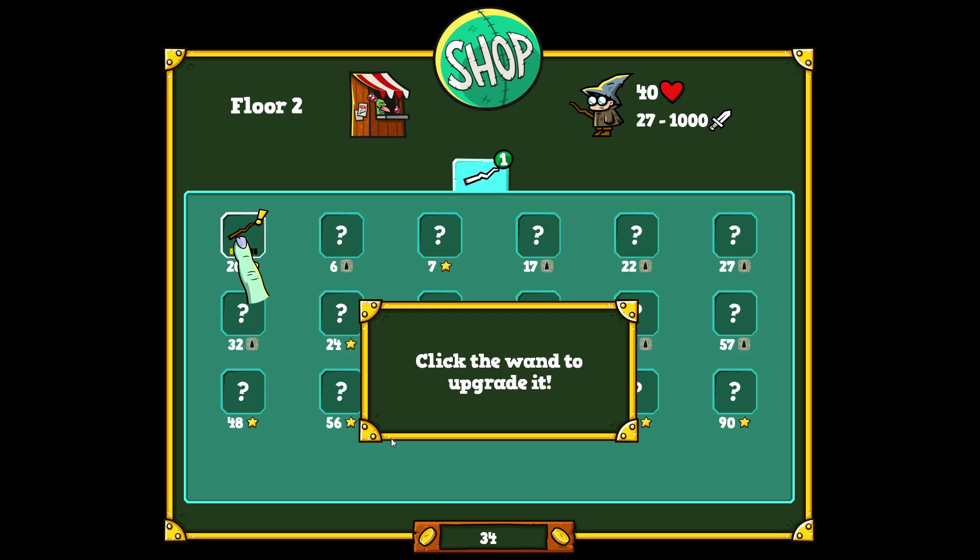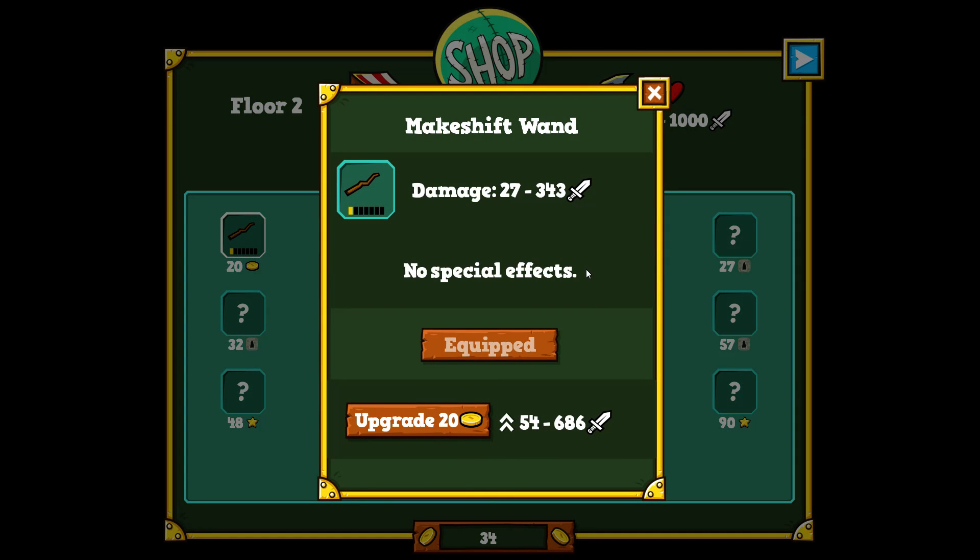Let's see — click on the one to upgrade. This is the basic weapon you have right now, and you can upgrade it multiple times. Every time you upgrade it, you do more damage with the words that you make.